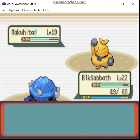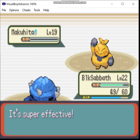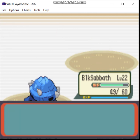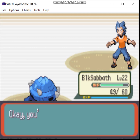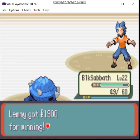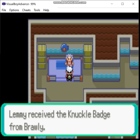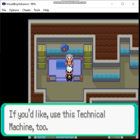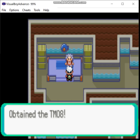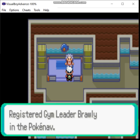I thought this would have taken longer. So I guess we're gonna end up doing some more stuff than just fighting the gym. We get the Knuckle Badge and the ability to use Flash. And we get Bulk Up — it's a very good TM. It lets you boost Attack and Defense at the same time. I don't know if any of the Pokemon I'll be using can learn it, but we'll see.